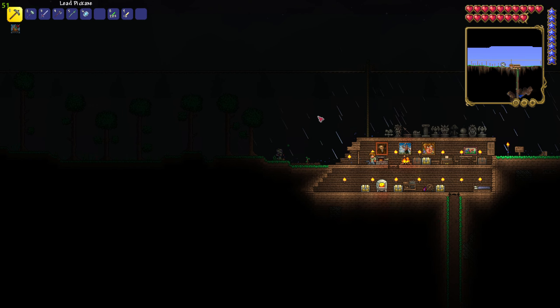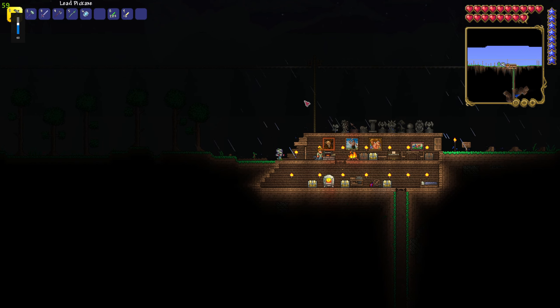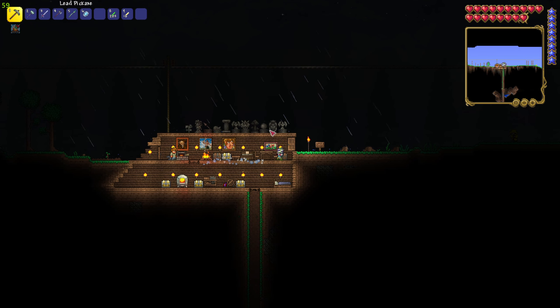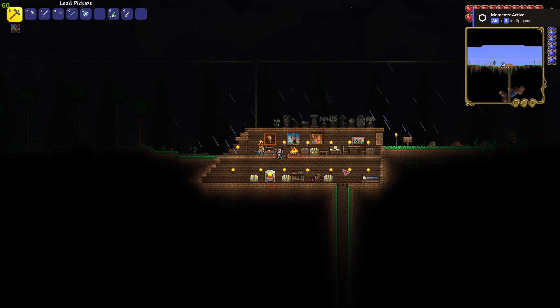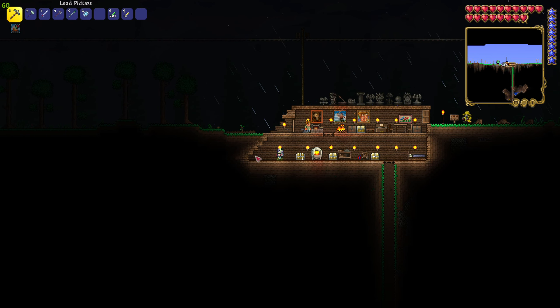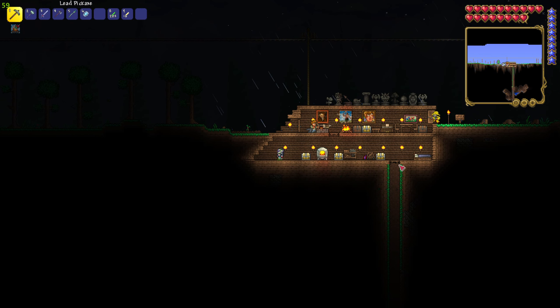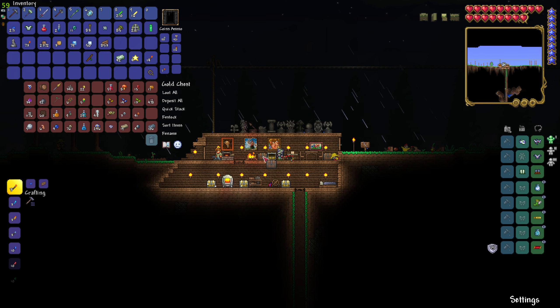Hello everyone, welcome to another episode of Terraria. As usual, I need to turn down my volume before we start, but now we've started. As promised, we're gonna be changing this lower level, which we spent a bit of time making it wood. We're gonna change it to stone this time. Last time around we got this really cool underworld staff, which should help us achieve our ambitions.